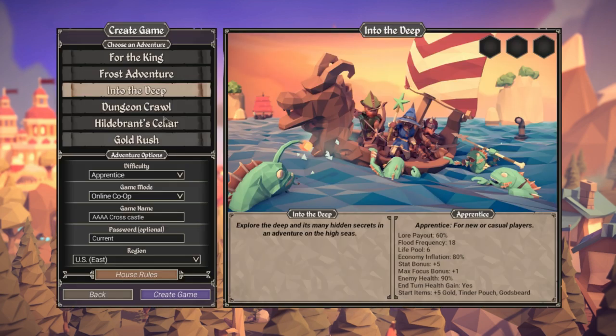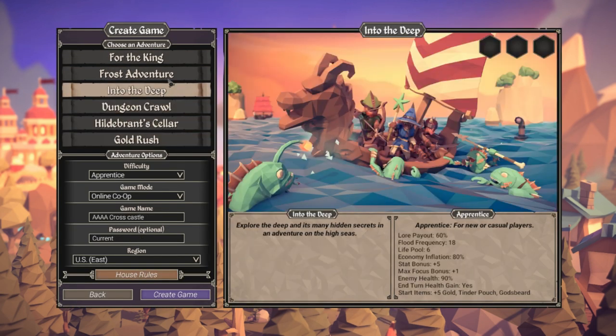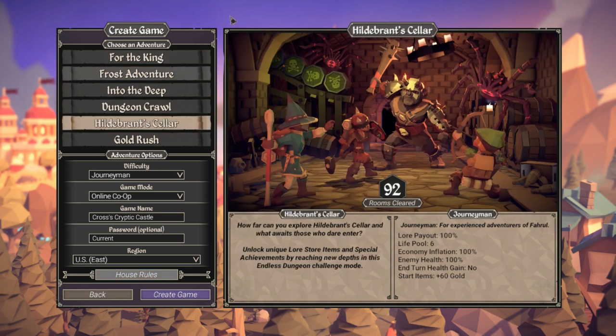If you're gonna create a new game, you have all the expansions given to you — five expansions, one main mode, really a lot of fun. If you're just starting out, I would suggest going to Hildebrand's Cellar. A long-term player suggested this to me, and it's great because you can go through dungeon after dungeon with a bunch of combat, maybe a little bit of shop, a little bit of teamwork. It allows you to learn the basics before you go into the game and learn all the other complicated stuff.